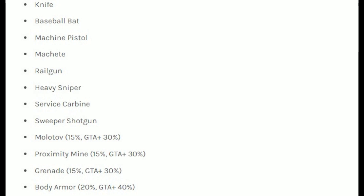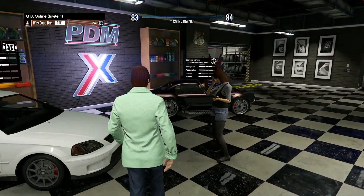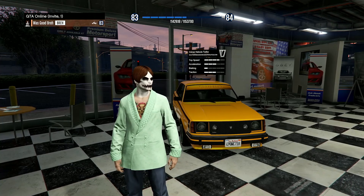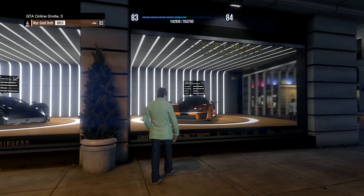In the gun van this week we have the knife, baseball bat, machine pistol, machete, rail gun, heavy sniper, service carbine, sweeper shotgun, Molotov, proximity mine, grenade, and body armor — the most important one is the rail gun. Over at Simeon dealership we have the Progen T20, the Dinka Blista Kanjo, the Classique Mamba, the Karin Sultan Classic, and the Volkov Nebula Turbo. Over at Luxe Autos we have the Lampadati Tigon and the Progen Emerus.